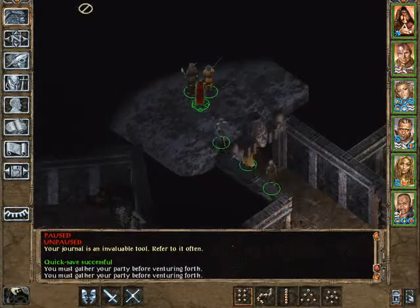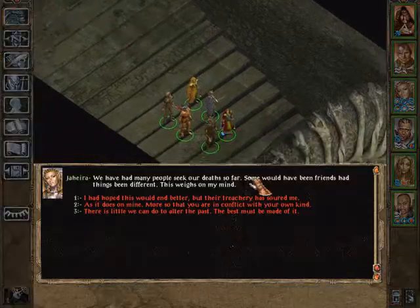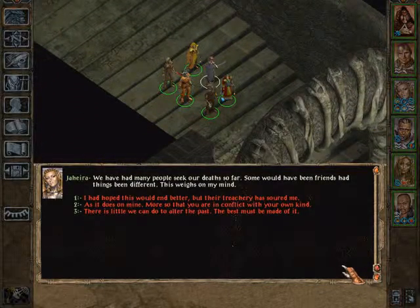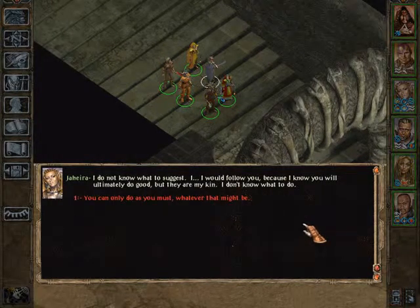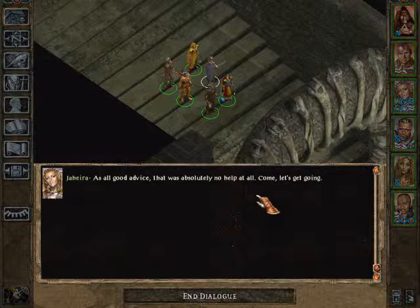Where do we go from here? Climb up some stairs apparently. We have had many people seek our death so far. Some would have been friends had things been different. This weighs on my mind. Hmm. As it does on mine. More so that you are in conflict with your own kind. I do not know what to suggest. I would follow you because I know you will ultimately do good, but they are my kin. I don't know what to do. You can only do as you must — whatever that might be.